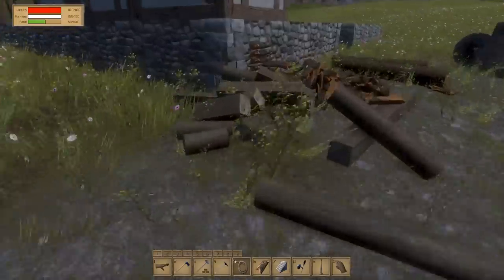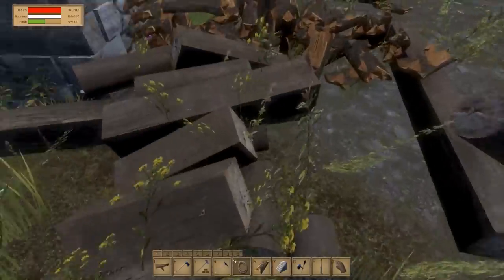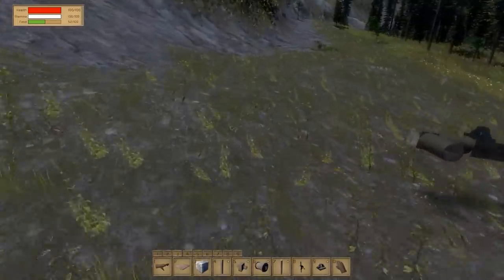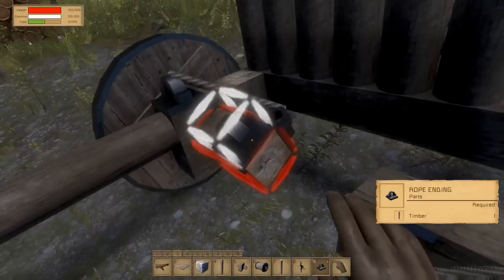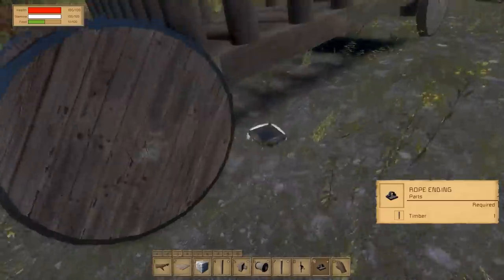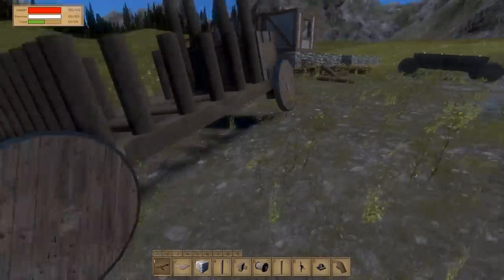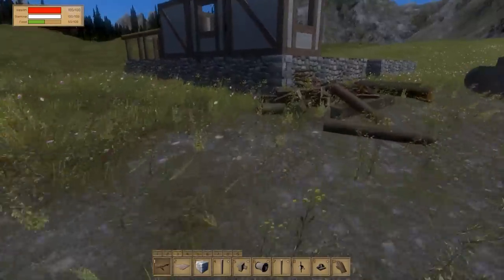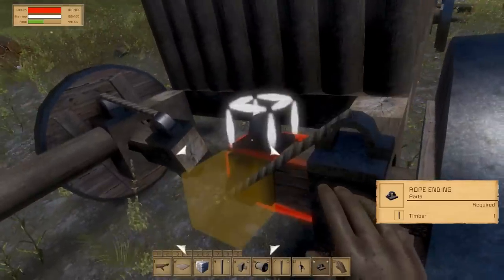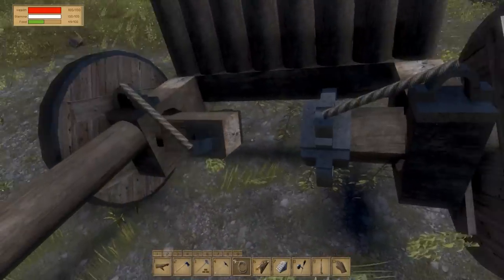I'm just gonna take two timbers — do I have small ones? I think not, so I'm simply gonna take this one and make it on the opposite side. Ideally I would place it on all four sides, but currently I'm not. There we go, that's it — that's the braking system for the cart. It's simple. I do have one more timber, just gonna place one more, why not? There we go. So to be even more precise, place it here. Nice.